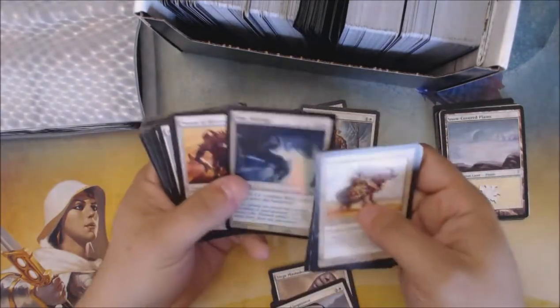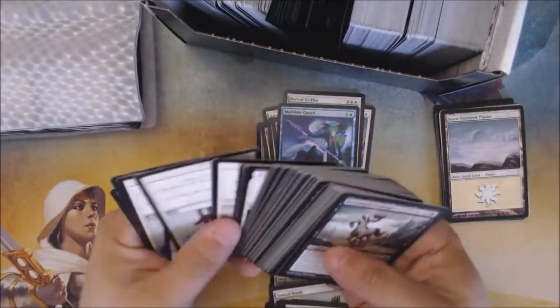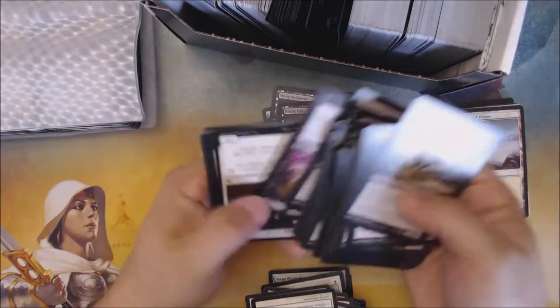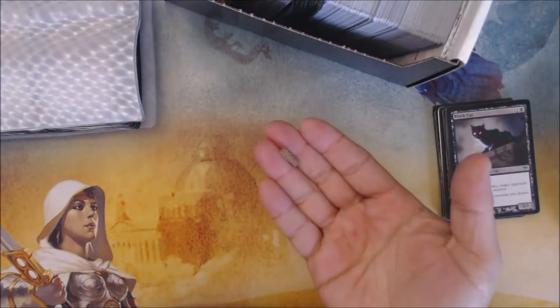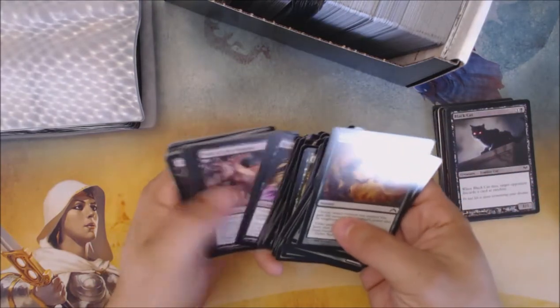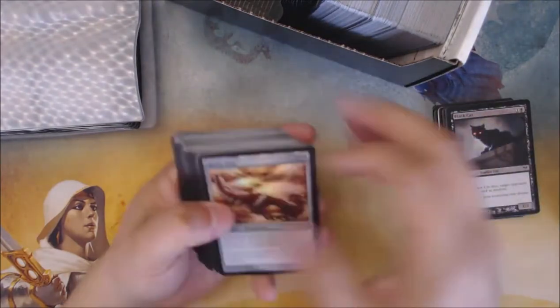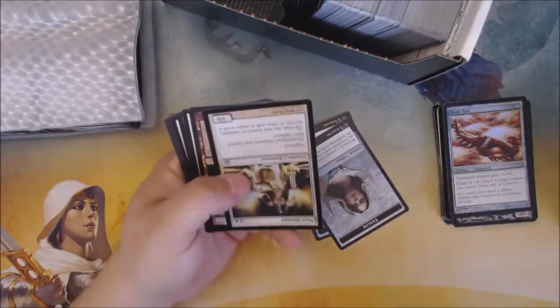On to box number three. Foil Hive Stirrings. Foil Common. Foil Common. Foil Common. I found a rare piece of cat food in the box, so that's something. Brindle Boar - I like the Brindle Boar. Looks like this is pretty much all commons, but there might be something in here so we'll take a quick look anyway. Heavily played Foil Bone Saw. Foil Maze Sentinel.